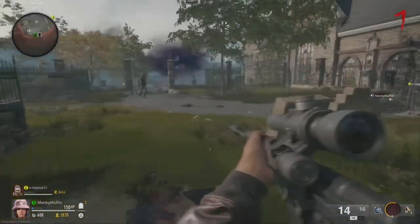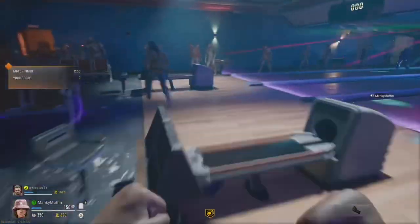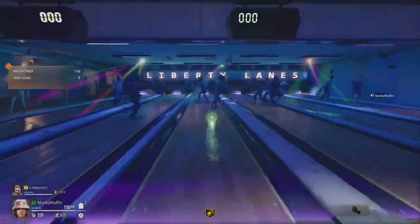When you've shot all of these boots, you'll be teleported into the bowling alley where you can pick up a ball and chuck it to try and hit the zombies. There is a Dark Ops challenge to get 300 points while in here.